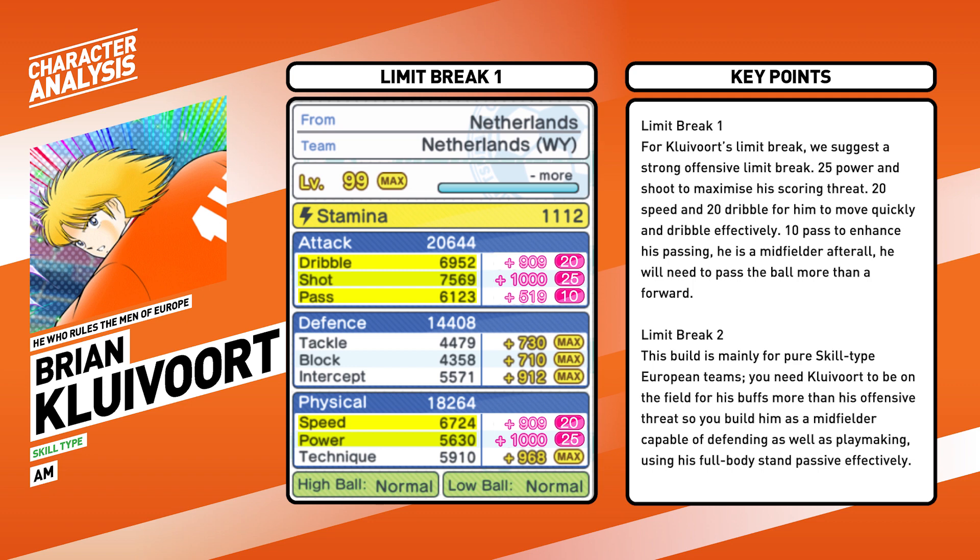10 pass to enhance his passing — he's a midfielder after all, so he will need to pass more often than a forward. For a more rounded build: 16 dribble, 16 tackle, 18 speed, 17 pass, 17 intercept, and 16 technique. This build is mainly for pure skill European teams where you need Clevert on the field for his buff more than his offensive threat, so you build him as a midfielder capable of defending as well as playmaking using his Full Body Stand passive effectively.